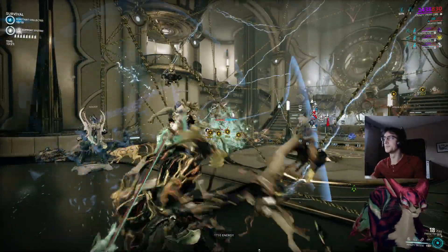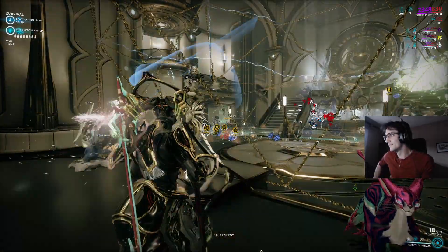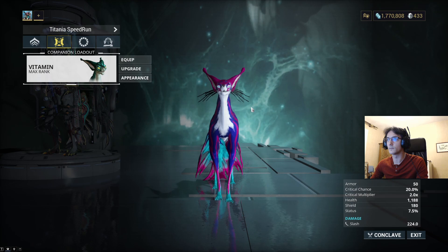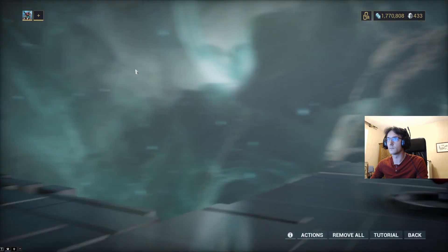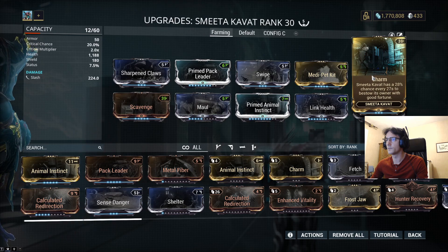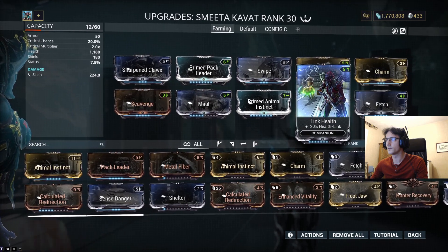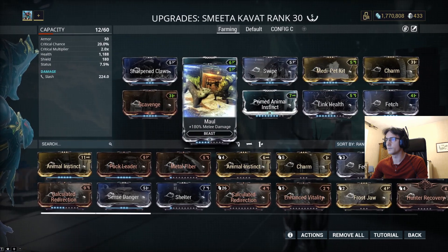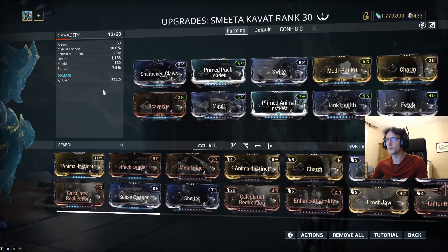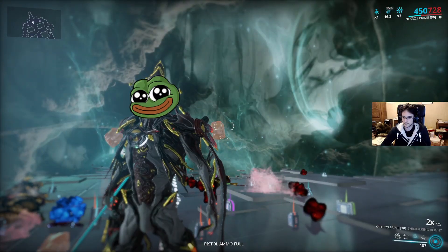As a bonus tip, I advise you to have a Smeeta Kavat with the Charm mod. This mod allows your Smeeta Kavat to grant a random buff every 27 seconds. With a 28% chance, one of those buffs is double pickups and infinities during 120 seconds. For example, this buff affects Cryotic earned if it's active. And Kavats also deal slash damage — Nekros is happy!